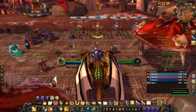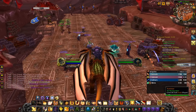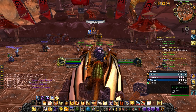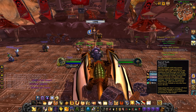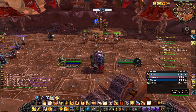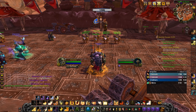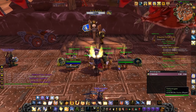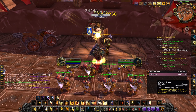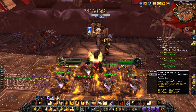For the rotation, we'll have two different ones. The boss rotation — against a single target like this guy here — starts with making sure you have Seal of Truth and Blessing of Might active. Then pop Divine Plea, Inquisition, your trinket, and Wings, and open with Avenger's Shield.